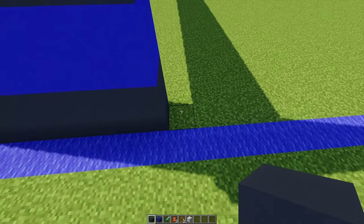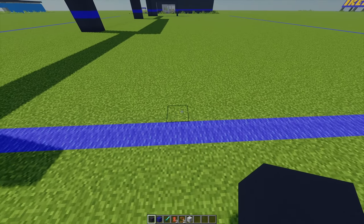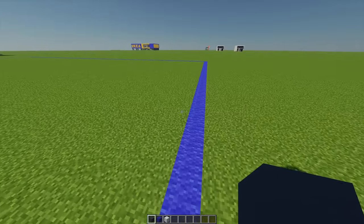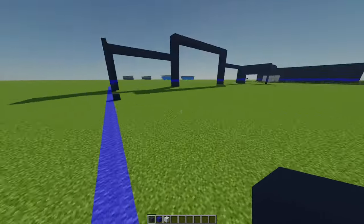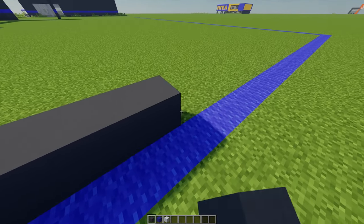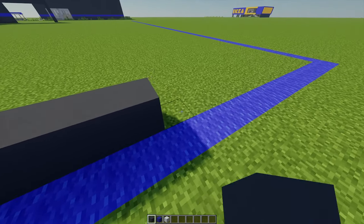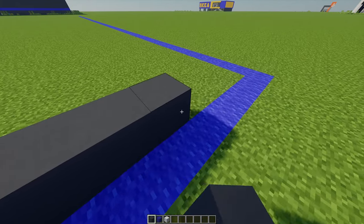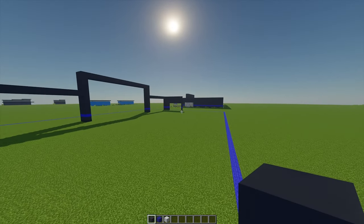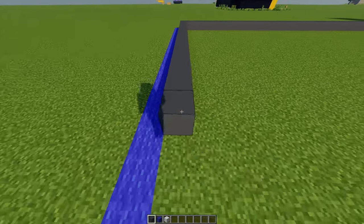Leaving another gap of 13 blocks, on the 14th block I'm going to place one gray concrete, then go across another 36 blocks until I meet with the end of our guide. From here I'm going to build this wall going all the way around until I meet up with that point on the other side.